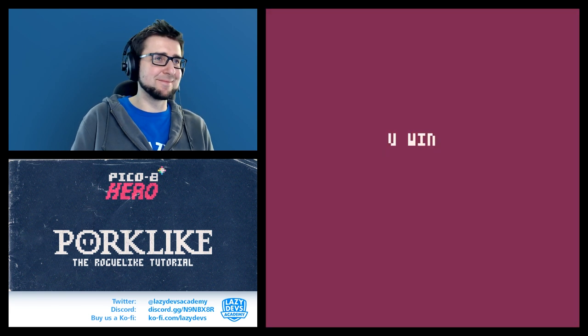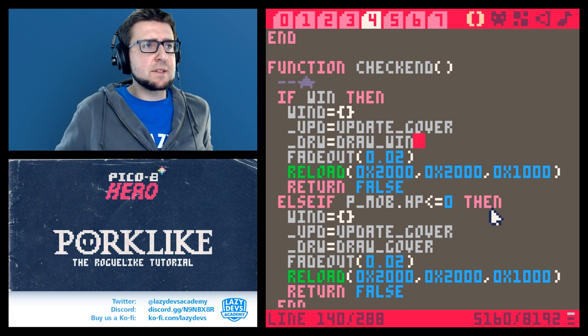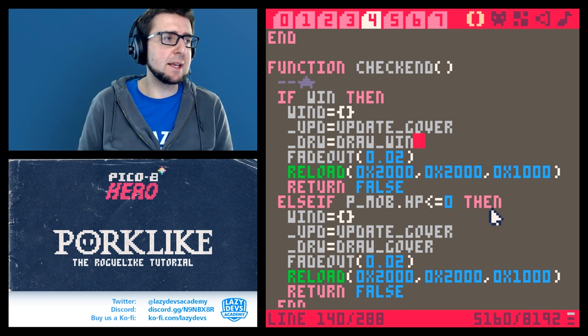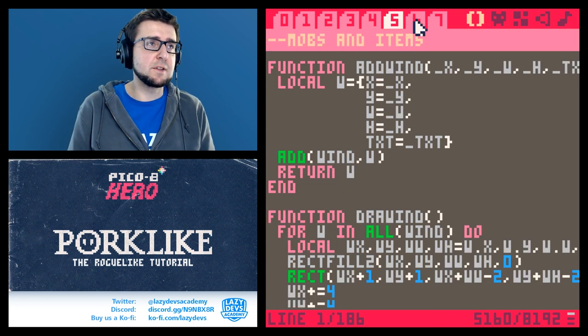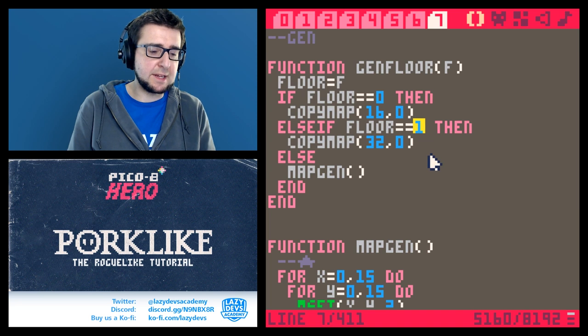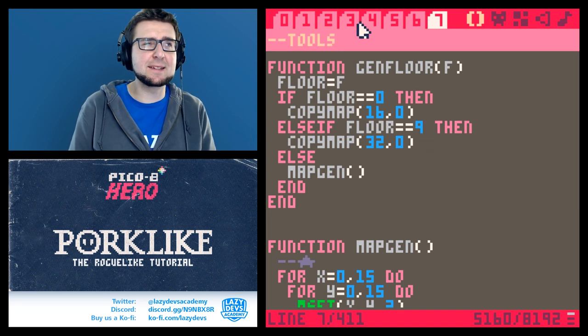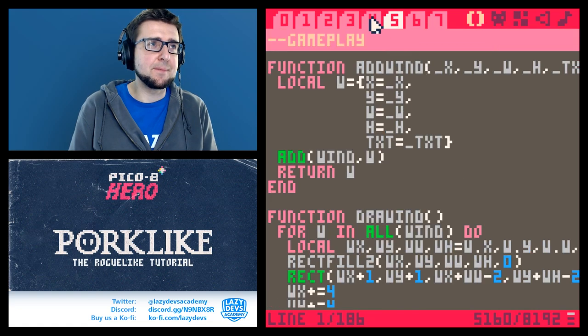We press the button and we're back in — cool, this is already working. Later on we'll make it beautiful. I just want to set up the fundamental structure. So we can now put the end floor back to number nine — though this is a bit awkward because we also have to do it in gameplay as well.